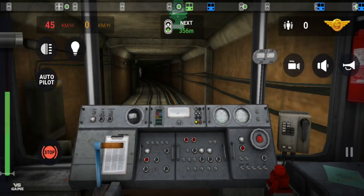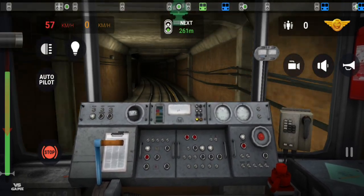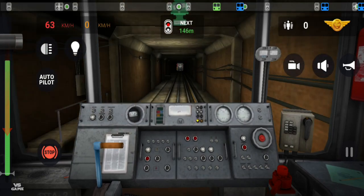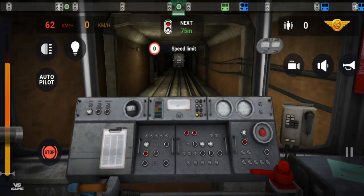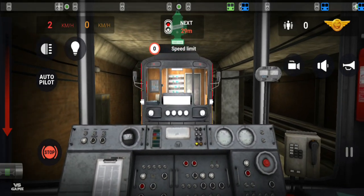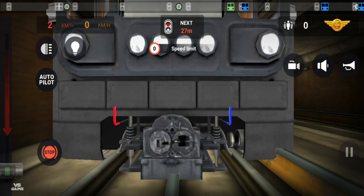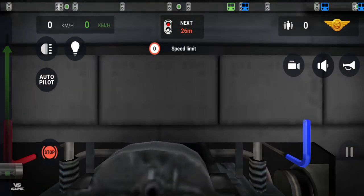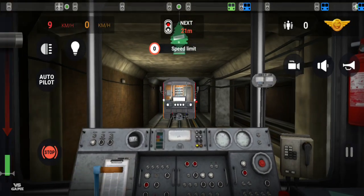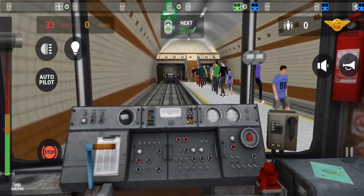I need to stay close to him. Don't run from me! He's going way too fast. He's stopping, he's stopping — oh my God! That was a close call. He stopped at the station. Easy, perfect. Let's try and stay close to him. Sorry guys, we are on a mission here.